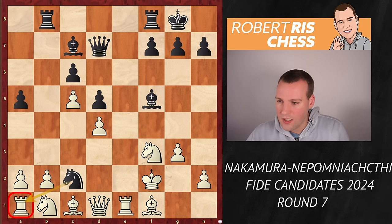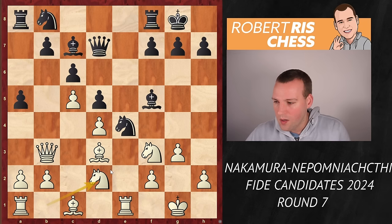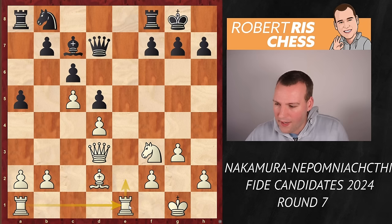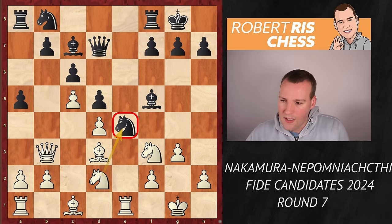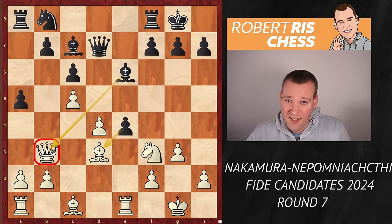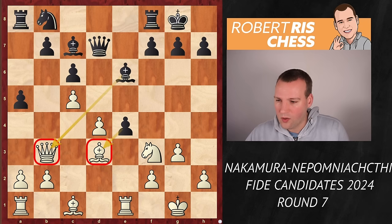Hikaru played knight bd2, putting pressure against the knight on e4. You don't really want to trade off these pieces — if you play knight takes d2, queens come off and White has a simple plan to double rooks on the e-file with a pleasant space advantage. The pawn on a5 is also vulnerable later on. So instead of taking, Black played the best move, bishop to e6. Taking on e4 with d-takes just really helps Black — it sets up an attack against the queen and bishop. Black is more than fine there.